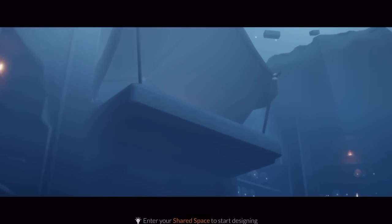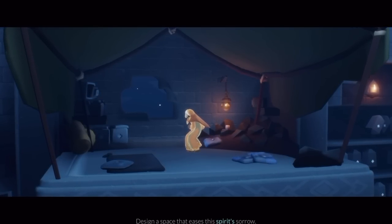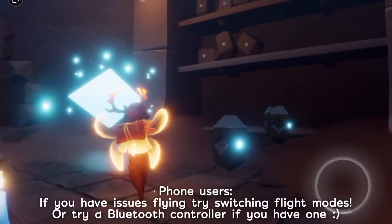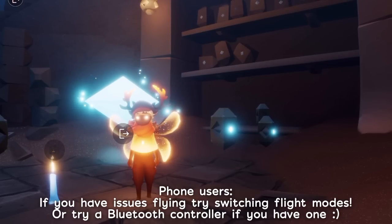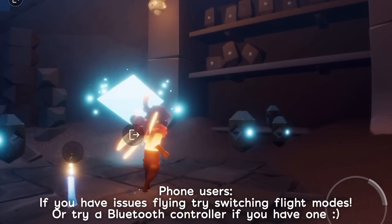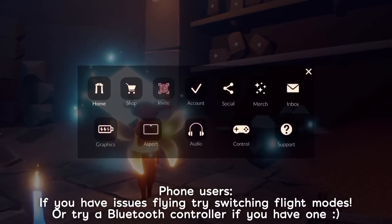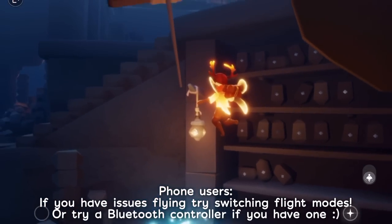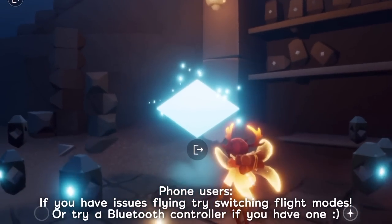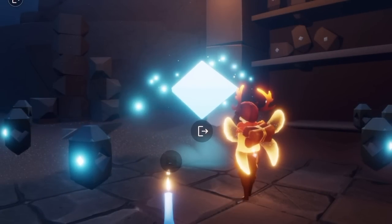For this one we actually have to fly all the way up here. Now a warning: if you're like me and you play in one-handed mode, it is not going to let you fly up. That's why I'm using a controller today so I can actually fly using the button on the controller. But if you're on iPad or iOS, all you have to do is make sure you're in two-handed mode and you can push the flight button. So if you are having issues flying up, try that. I believe Switch players and PlayStation players should be able to do this though.